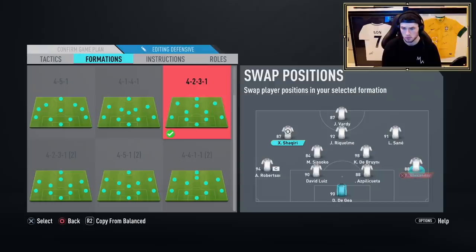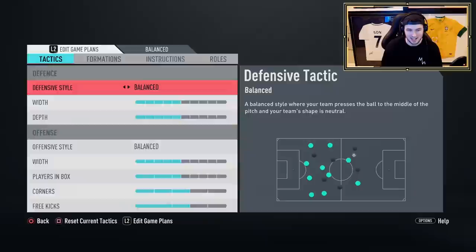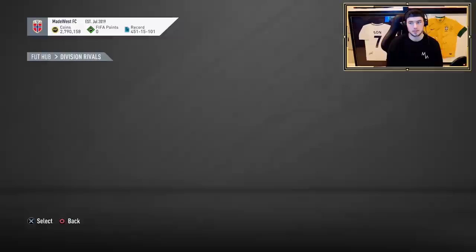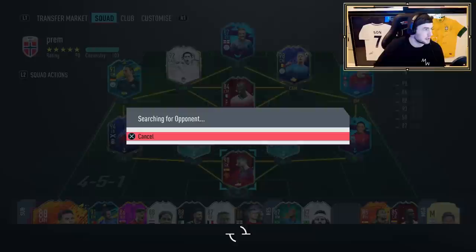We might eventually try him in a 4-1-2-2 narrow or something different, but for now the 4-2-3-1 is probably the best way to test him. For work rates, I'm going to keep him on Stay Forward because I want him in the attack. He's also a little bit slower, so I don't want him tracking back too much — especially with medium-low work rates. That should be a good move. We're going to search for a game now.